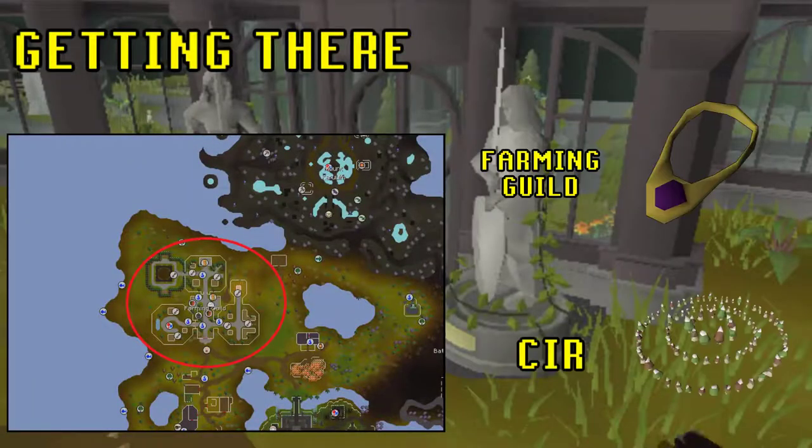Hespori is located here at the farming guild. You can use a skills necklace or the fairy ring CIR to get here.